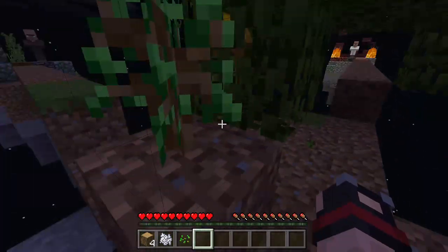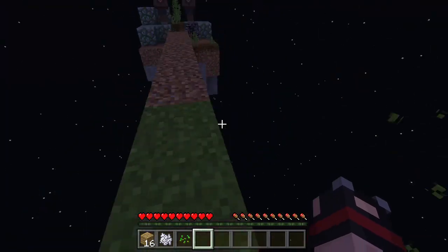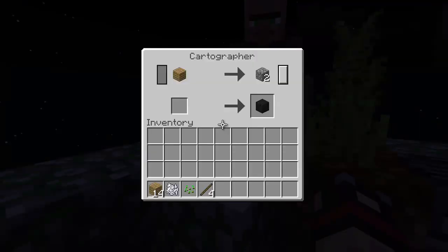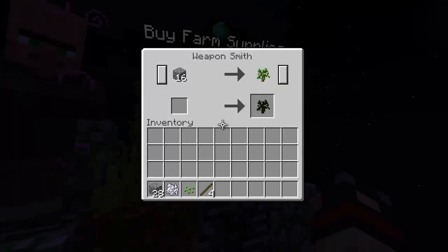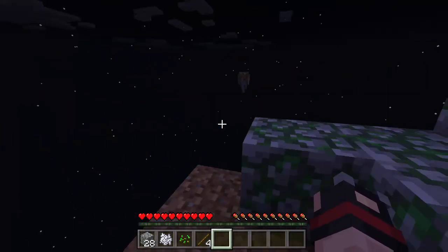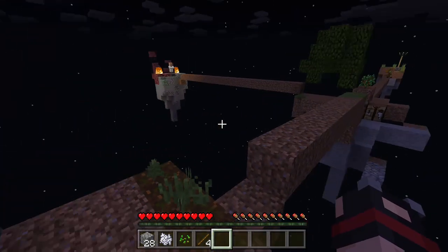I'm gonna go trade with him. Got some more dirt, got some wood. I'm gonna build over this guy. Continue to build over there. I need to make some sticks. Once we build over all these villagers, we're gonna just focus on expanding our land. Expand it. The goal is to expand the land to all the villagers — every island. That's our first goal. Get to all the islands.